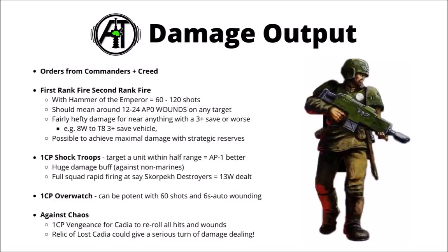I'd also bear in mind Overwatch as a more powerful option. If you have a fairly intact conscript blob being charged, you could have up to 60 shots on the enemy with the 6s auto-wounding — stacking 10 AP0 saves could be absolutely devastating on something like Genestealer Cults with hard-hitting but fragile infantry charging in. Finally, if you're playing Chaos, for one command point Vengeance for Cadia could allow you to reroll hits and wounds for a unit. Stack that with First Rank Fire Second Rank Fire and you're going to have an obscene amount of auto-wounds — usually averaging over 30 wounds on your target, never mind what the actual hits do since you're rerolling wound rolls as well.